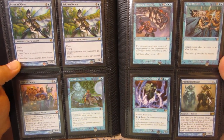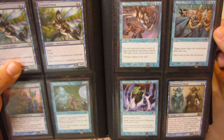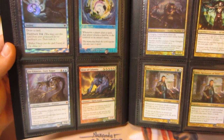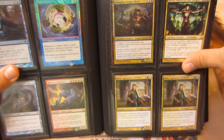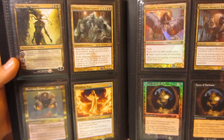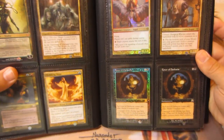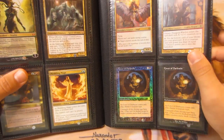Two Scion of Oona from Modern Masters, Sage of Hours, Intruder Alarm from Stronghold — probably SP. Blatant Thievery, Time Stretch, Arcanis the Omnipotent from Onslaught, Phantasmal Image. Foil Think Twice, Foil Mana Breach from 7th Edition, Jin Gitaxias, Duce of Calamity from Shadowmoor, Foil Grimgrin Corpseborn, Savra Queen of the Golgari, and two Edric Spymaster of Trest from Conspiracy. Vraska the Unseen from RTR, Obzedat Ghost Council, Freyalise Tyranny, Meddling Mage, Foil Basandra from Conspiracy, Grenzo, and two Cover of Darkness — one nonfoil, one foil. Seems like a pretty cool card for an EDH Sliver deck: choose a creature type and creatures of that type have fear, for two mana.